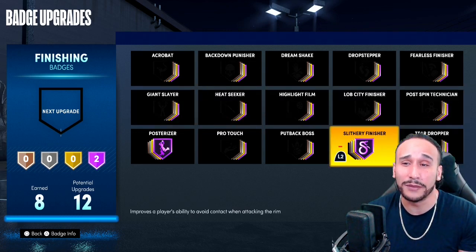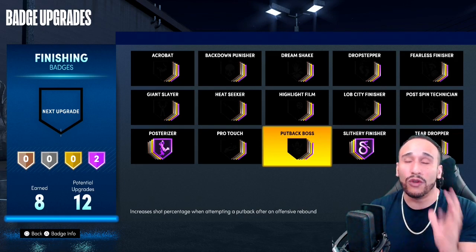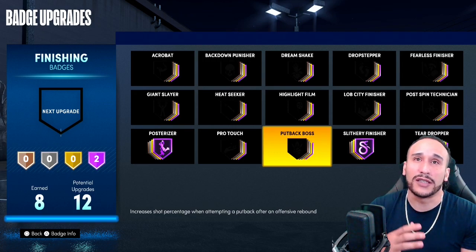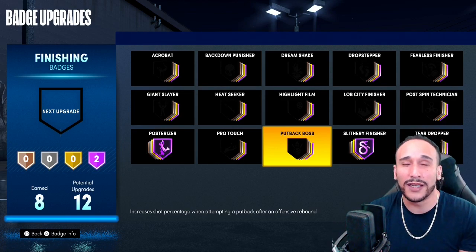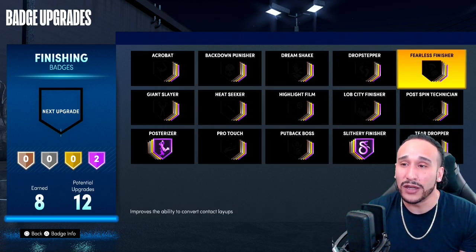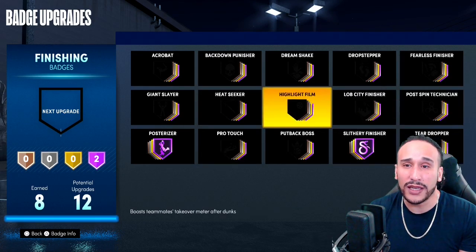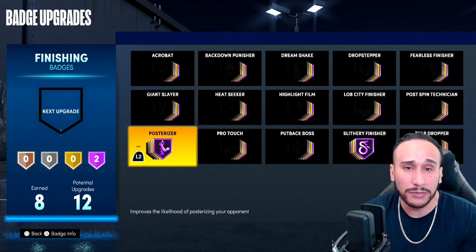You guys let me know in the comment section what you think. Putback Boss is a great badge — I've seen it in action, though it's not super efficient in the sense that you're going to use it every single play. But Putback Boss does come in handy when you're trying to get those clutch putbacks. Fearless Finisher is probably the only other badge I would consider equipping with a 12 finishing badge build. Aside from that, I don't see anything else really working in my favor on this particular build.